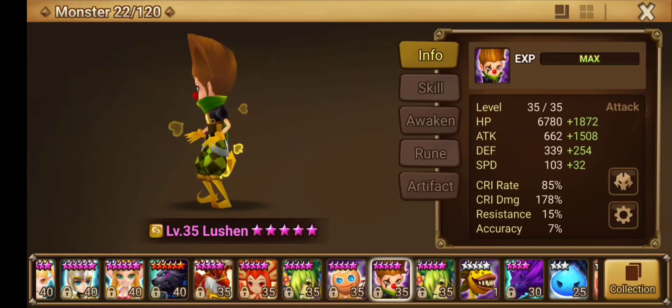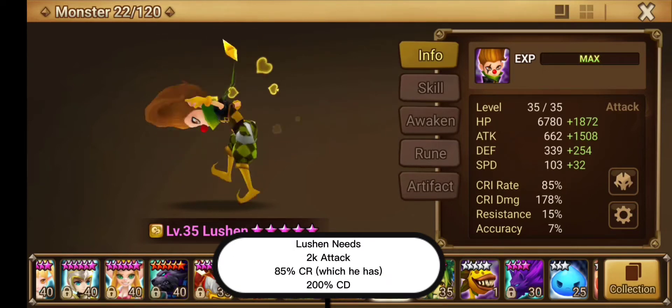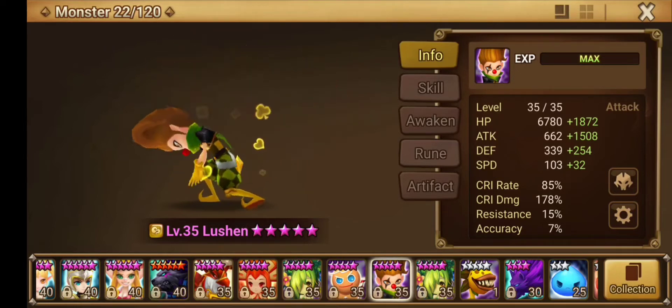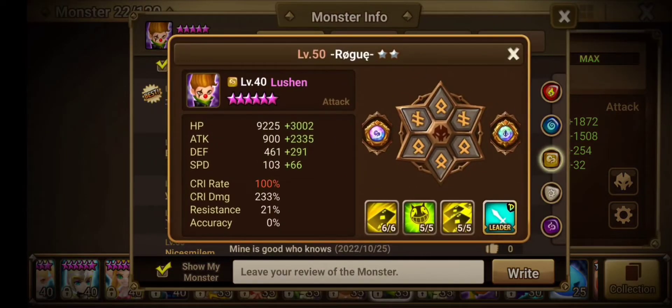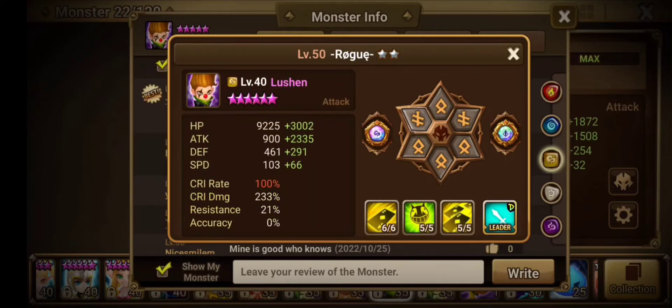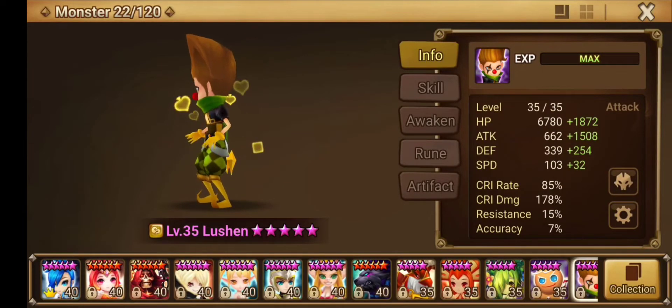Lucian is gonna be the one that requires the most work. I need him to have 85% crit rate - that's fine with me - I want him with 2,000 attack, and 200% crit damage minimum. That'll make him a good cleave unit for Giants B12. I'll try to aim for better, but I don't see why it shouldn't be possible to hit at least 85% crit rate, 200% crit damage, and 2,000 attack. It should be completely possible, and once I do that I'll start exploring more game content.